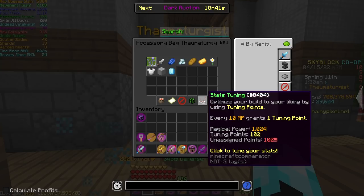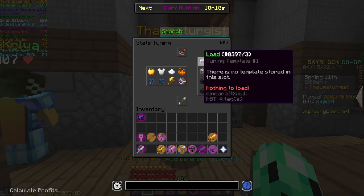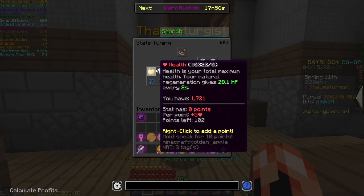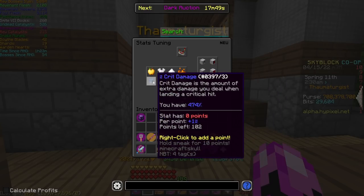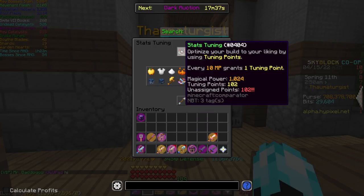You do have a little bit of customizability through Stats Tuning. Every 10 Magical Power you get one tuning point, so I have 1024 Magical Power and that gives me 102 tuning points. You can buy presets with bits — it costs 30k bits per preset. The templates all work per point: one point gives 5 health, 1 defense, 1.5 speed, 1 strength, some crit damage, 0.2 crit chance, 0.2 attack speed, or 2 intelligence.